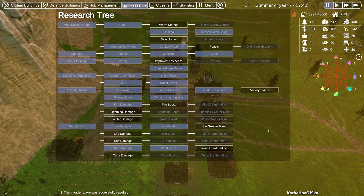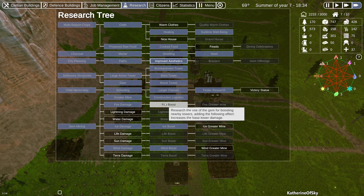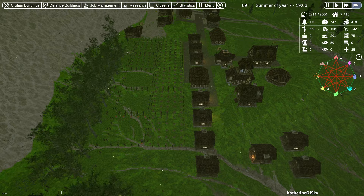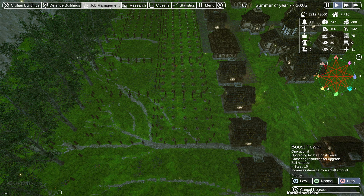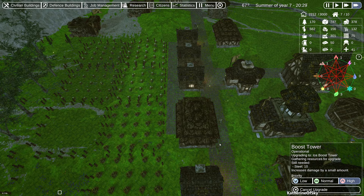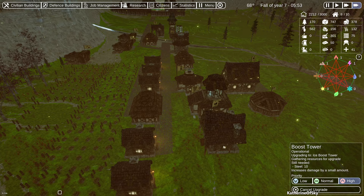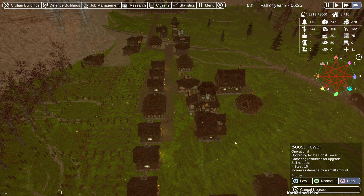Let's choose — I think the braziers are really important for winter. We got fire damage researched — we still need the fire boost. Oh no, are we going to get all the mushrooms in time? Yes, we got them all! Job management — we definitely need four farmers. We'll just have to suffer on cooking for now. I love summer — look at all the fireflies. It's just beautiful, so pretty, magically wow.